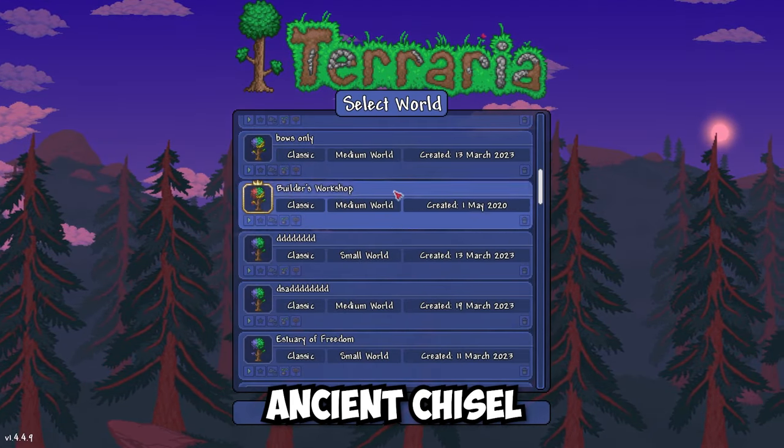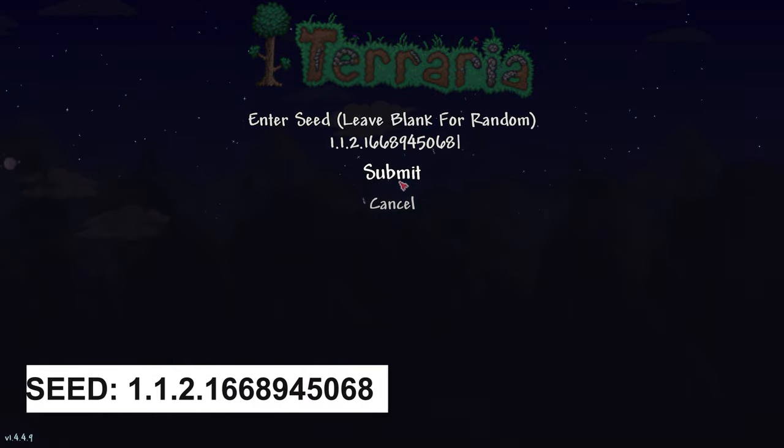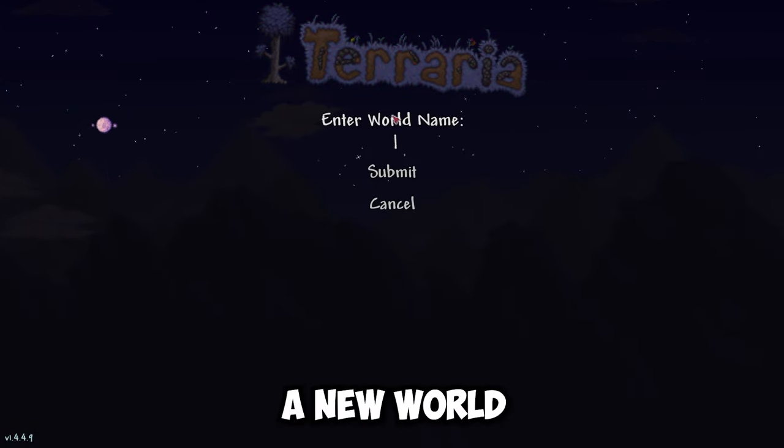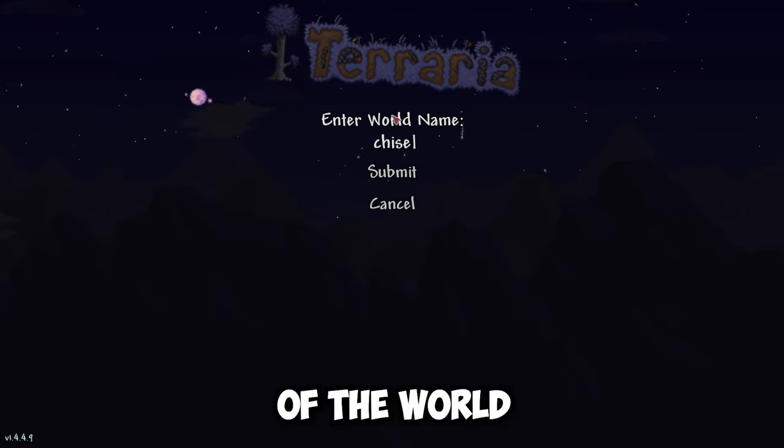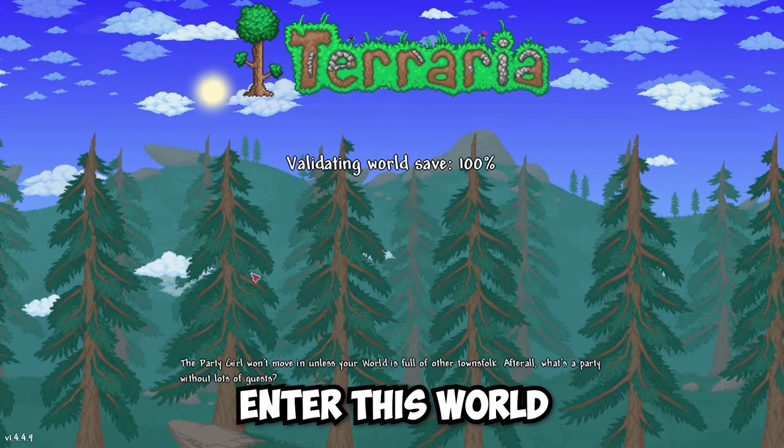I will show you how to find the Ancient Chisel in Terraria. Copy the seed from the description below, paste it, and create a new world. You can change the difficulty of the world, but don't change the size and type of evil of your world. Enter this world.